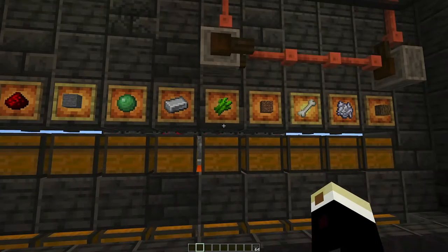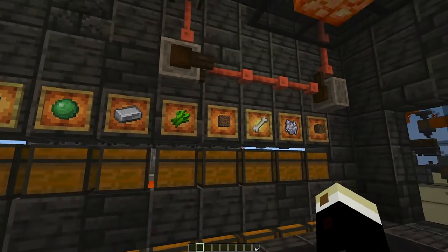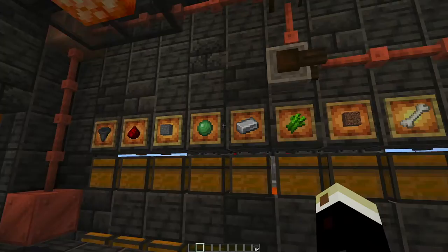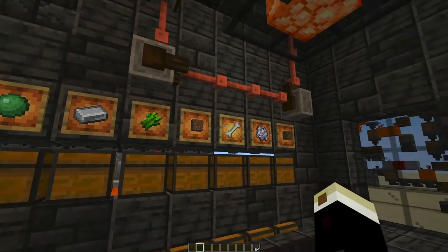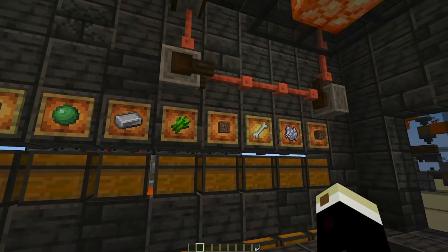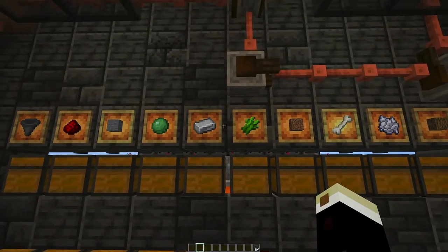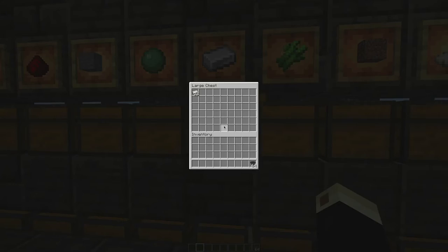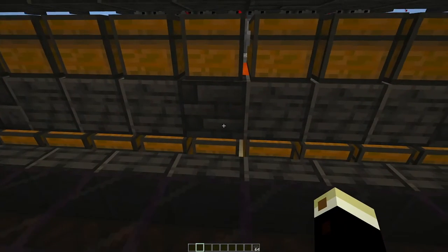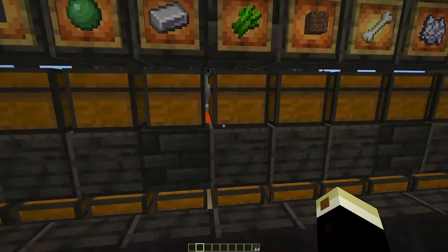This is a bulk storage system for things you probably have coming in from farms, mostly like iron or slime, maybe sugarcane or dirt. You need some of it easily accessible, but after that you just need it in deep storage, which is shulker boxes down here.